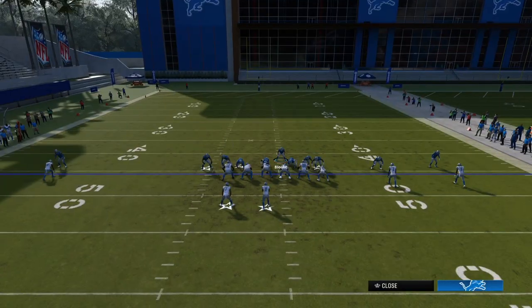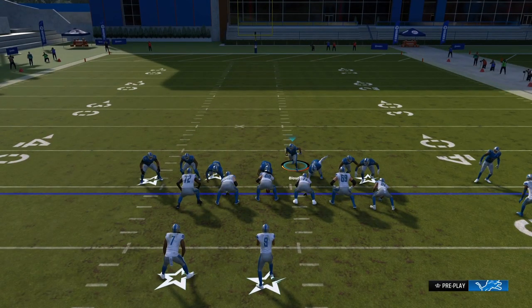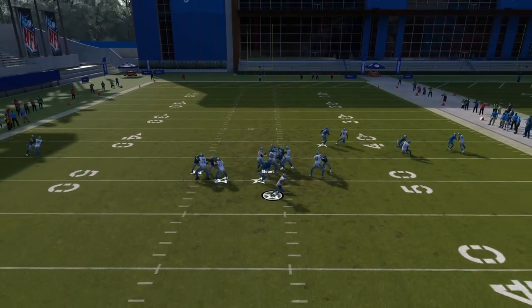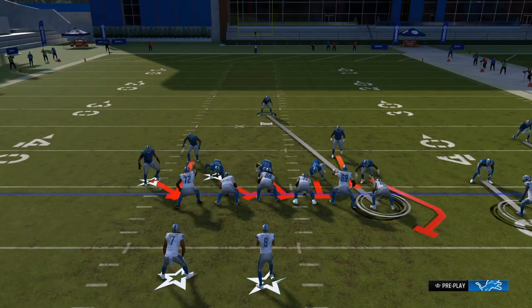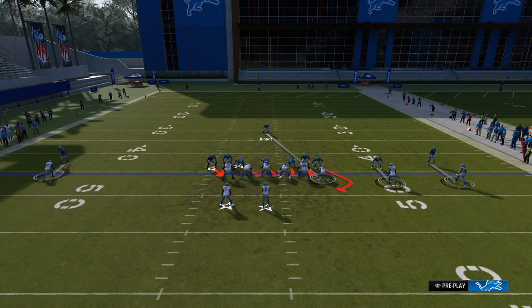Blitz all linebackers, press, get everybody into the box, back your cornerbacks up — and it's good. If they're running the ball you're going to be able to lock the run down. Make sure you don't press commit. If they look to pass and the quarterback tries to scramble out of the pocket, you're going to be gobbling them up.